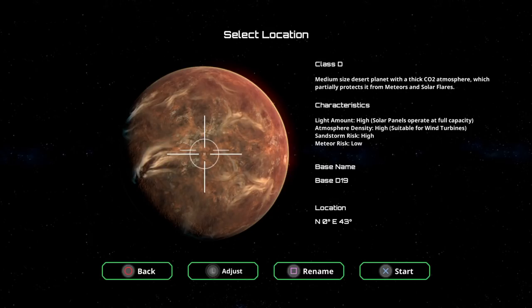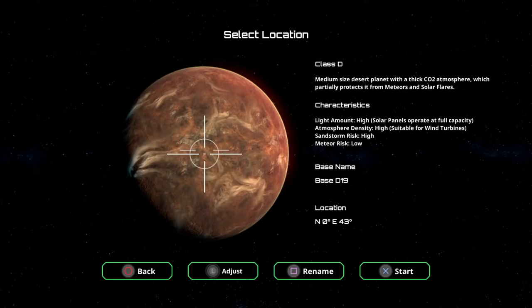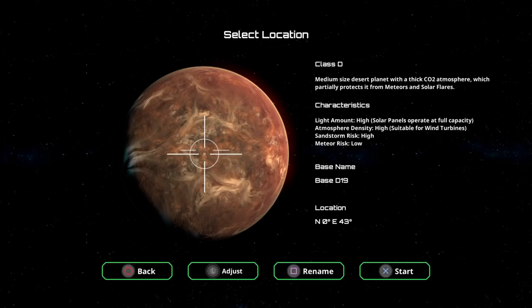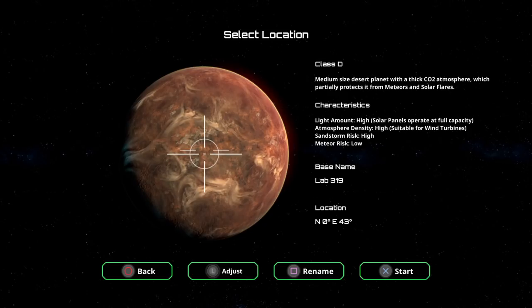Medium-sized planet, desert planet with a thick CO2 atmosphere, which partially protects it from meteors and solar flares. Light amount: high — solar panels operate at full capacity. Atmosphere density: high — suitable for wind turbines. That's how we're going to get all our power. Sandstorm risk: high. Meteor risk: low. So there's meteors in this game. I can rename my base. We'll do something from Waking Titan — we'll call it Lab 319.